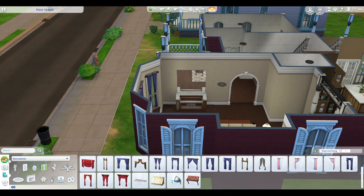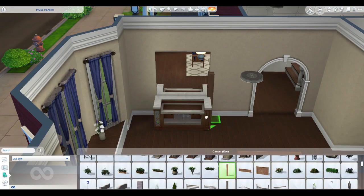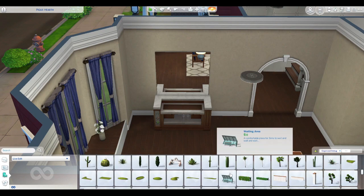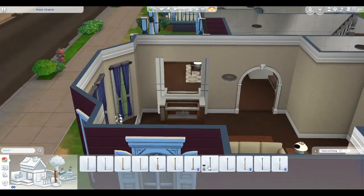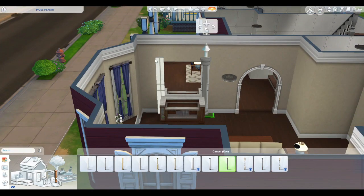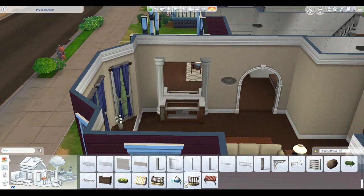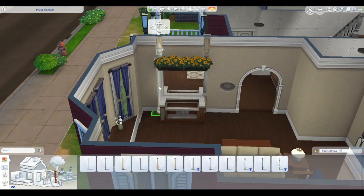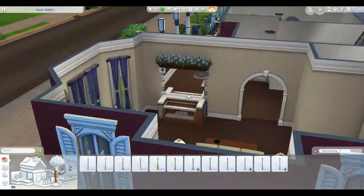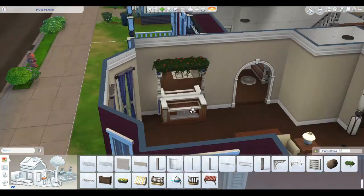This bar area — I struggled with figuring it out, and eventually it paid off. I love this bar area and how it turned out. It's cute. I just use the columns here — I do change those out again to match what's outside — put some plants up here, a mirror. I thought it just looked cute and it was a very good way to blend the outside with the inside.